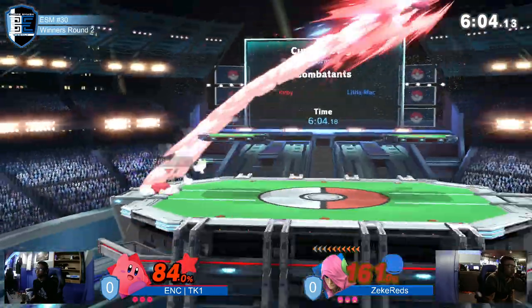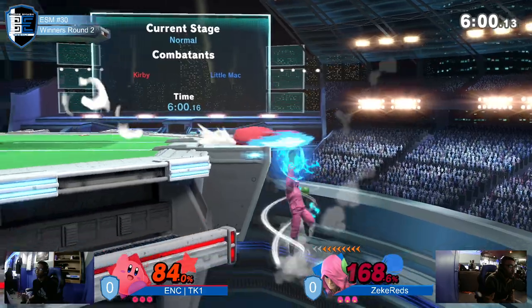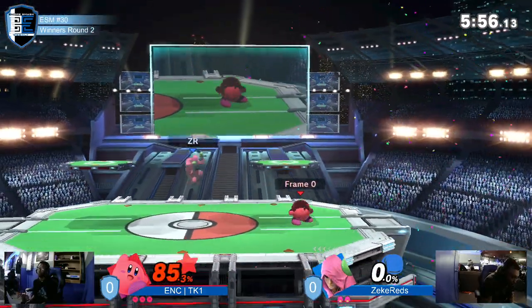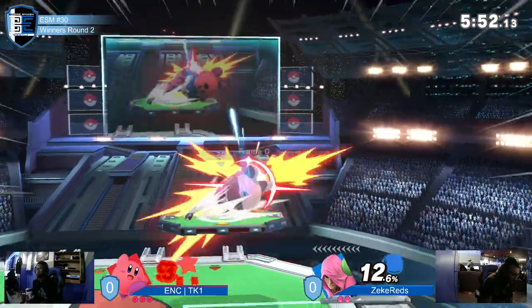So we just saw the same slug going on from these two, and Skane is just taking one. His Kirby has taken a stop — he's taken the first stock against Little Mac at 175%. Now, I don't know if that shows Zeke Red's skill...